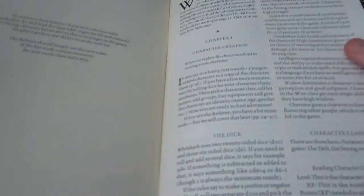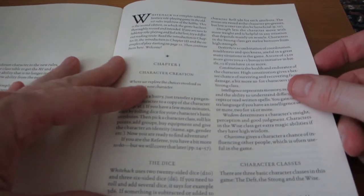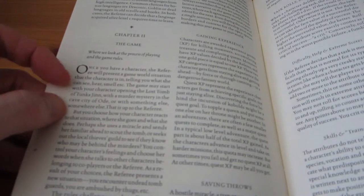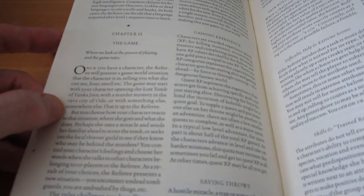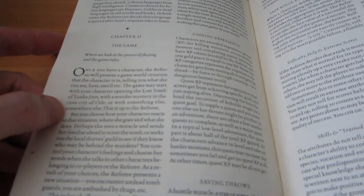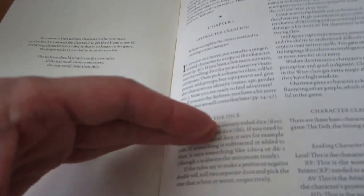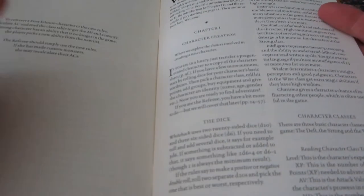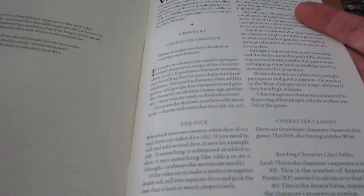Let's go through the contents a little bit. It starts out with character creation — it doesn't start out with trying to tell you what a role-playing game is. This is for experienced role-players, mostly. Characters have the six traditional stats, they gain experience points and levels, so it's level-based. It's a D20-based system. It only uses D20s and D6s, so you don't need all those other polyhedral dice.